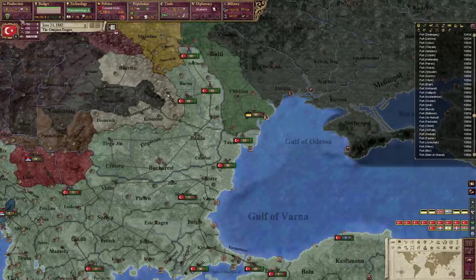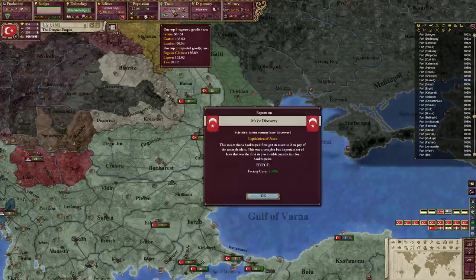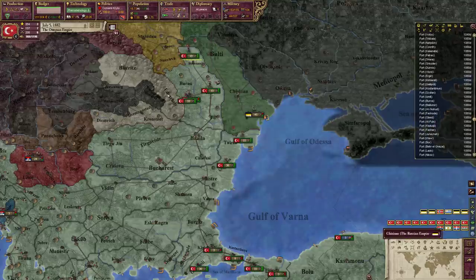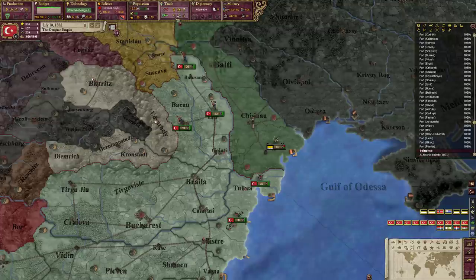What do we produce? We produce grain, lumber, wood, wool, and fruit - we export most of that. Grain, cotton, and lumber. We import regular clothes, liquor, and tea. Ideally, we would like to produce these goods that we're importing - really regular clothes, tea, and liquor.